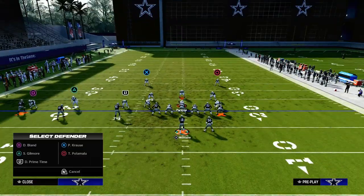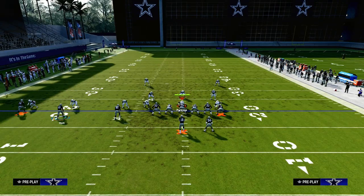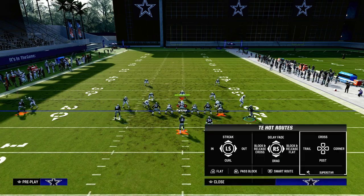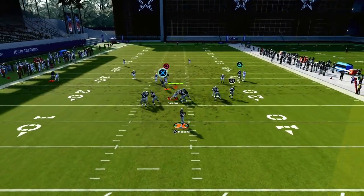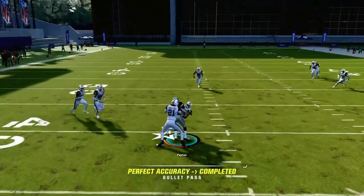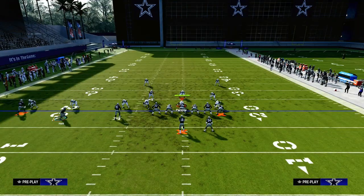They've got a lot of stuff they have to do to stop this. They have to have a flat defender to the left side, and they have to have somebody to help defend the post. Oftentimes they're going to end up having to user the post, and that's where the backside angle route is absolutely effective. He gets that sharp cut inside, beats man coverage, and this concept has really good spacing for both man and zone — very difficult for the opponent to user.